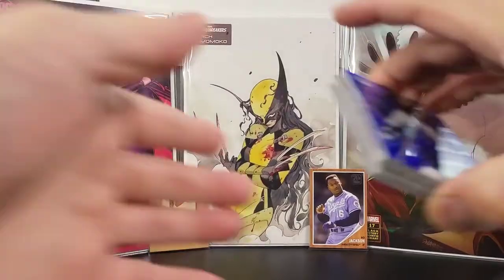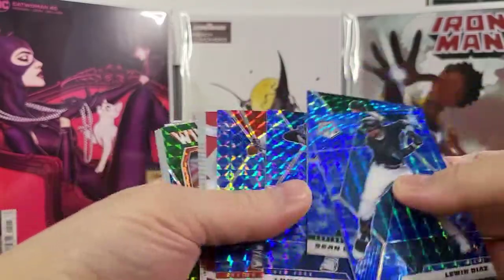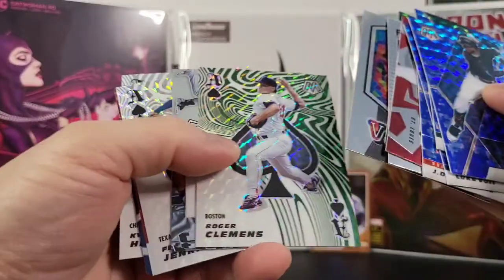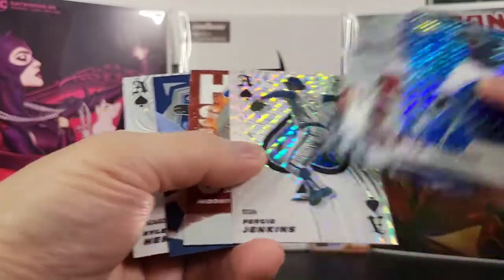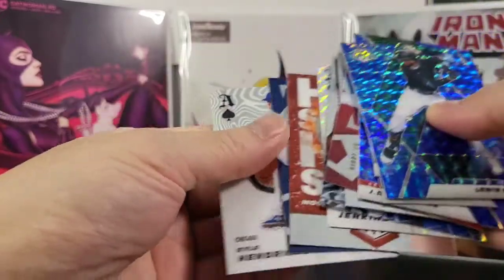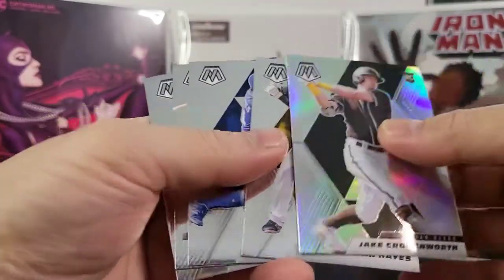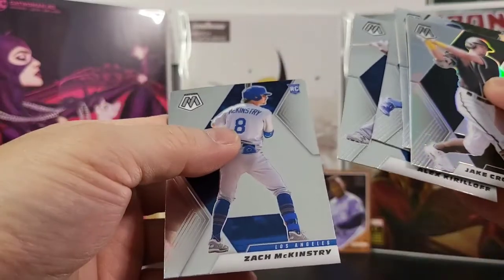Let's recap what we got here. Some nice parallels, nice blues, nice debut, Producer, Will to Win, Vintage, the ace cards, Big Fly, Hot Sauce. And these are the rookies: Jake Cronenworth, Ke'Bryan Hayes, Edward Olivares, Alex Kirilloff, and Zach McKinstry.